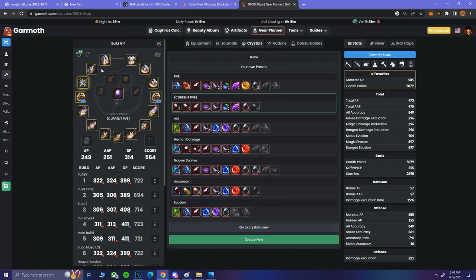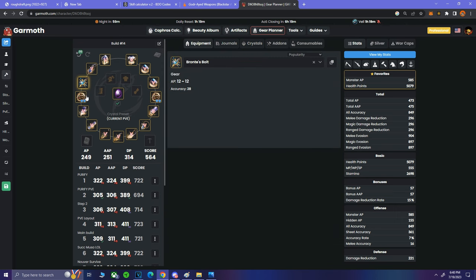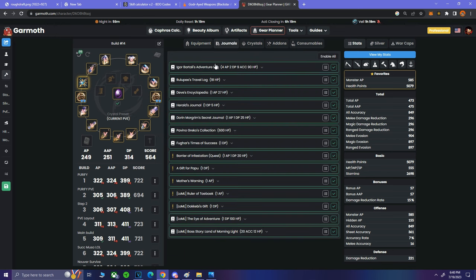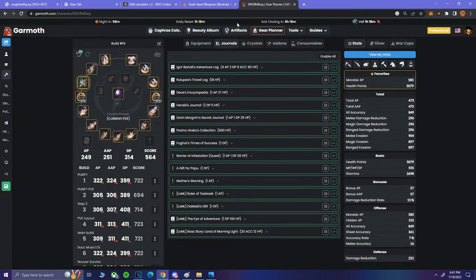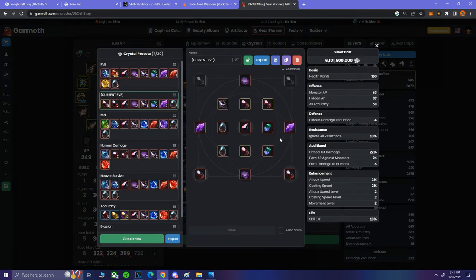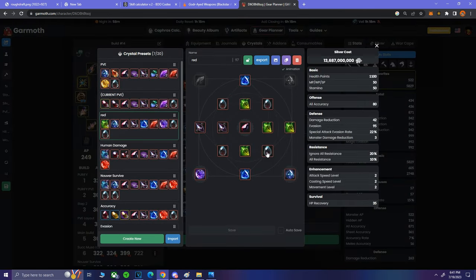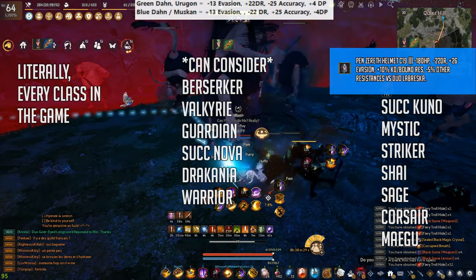When you come into the game, focus on getting your full seasonal done — every class in the game on seasonal will go for the same base setup. Get your journals done, get that all out of the way. For artifacts early game, Blur is pretty good, or use all accuracy, or even three Blight in one ear — that's pretty strong. You can run the budget PVE crystal build I showed earlier, or your PVP build without the Garmoth slots.